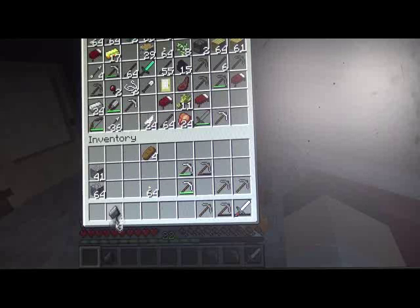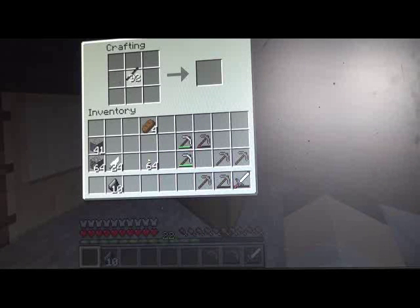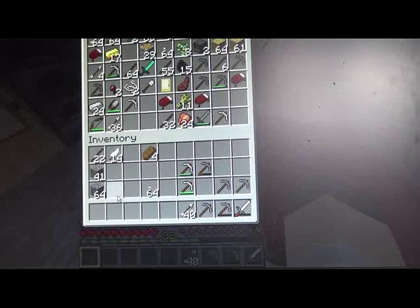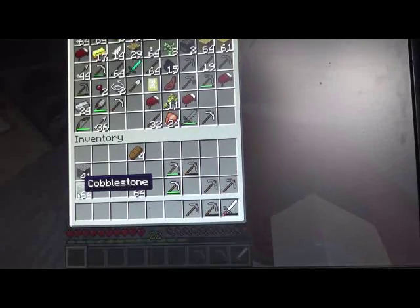We've got nine flint there. We want some sticks and feathers. Go into our crafting table — flint, feathers — and now when we do this, you can see it produces four at a time. Now we've got 40 arrows. Put them back down. There you are — 40 arrows. So I hope you've learned from this. Please comment.